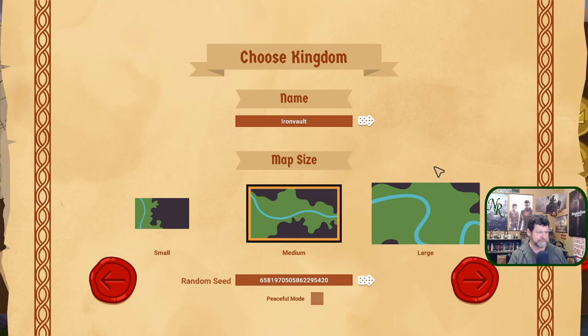Let's hit New Game. I think a medium map is probably good for what we're doing. Random Names — let's go with Noble Axe. There we go. Random seed down here — so many different maps, so many different procedurally generated... I think that's the right word. Anyway, let's do it.